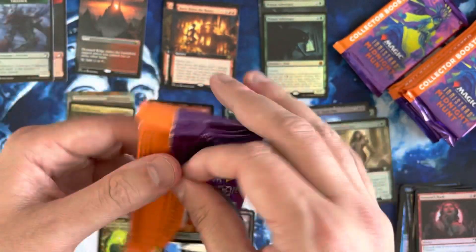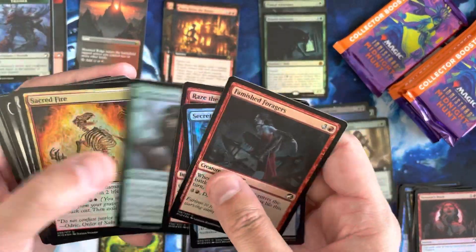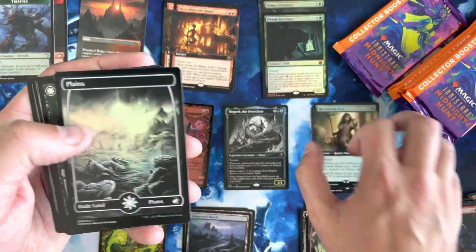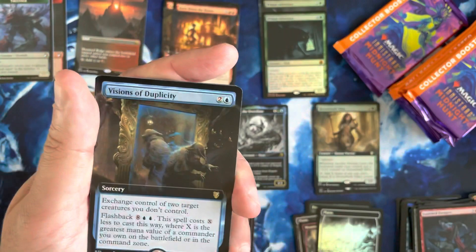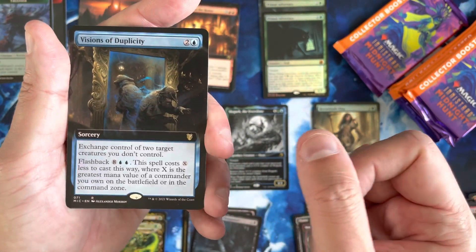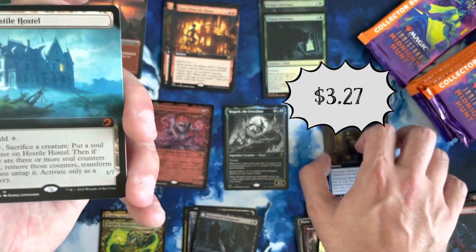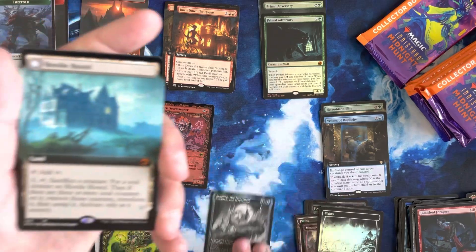Doing okay, though. I literally think I might have already pulled more Mythics in this box than I did in all of the last box, and that's really saying something when it comes to Collector Booster Boxes. Got a Graveyard Trespasser, the Pap Foil. Visions of Duplicity as our Commander card. A Hostile Hostilem in the Extended Art — that is a Mythic. It is not a great Mythic, but it is nonetheless a Mythic.